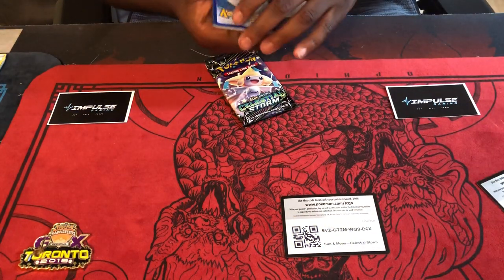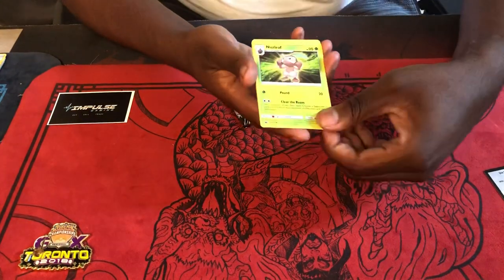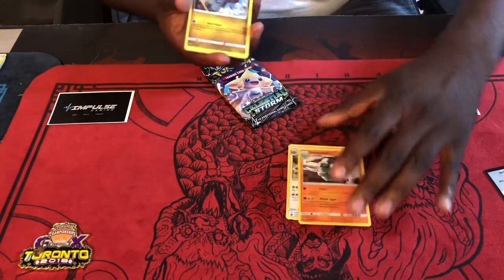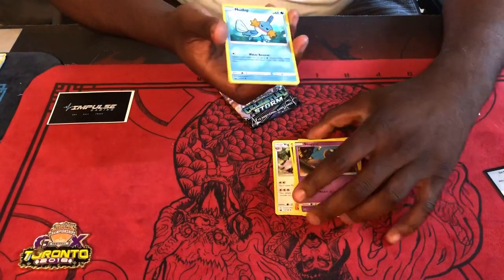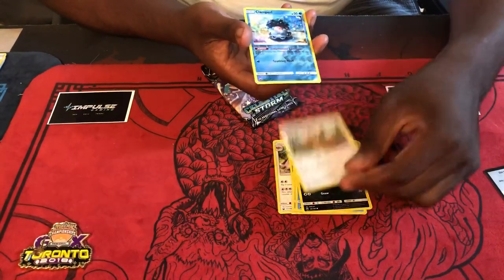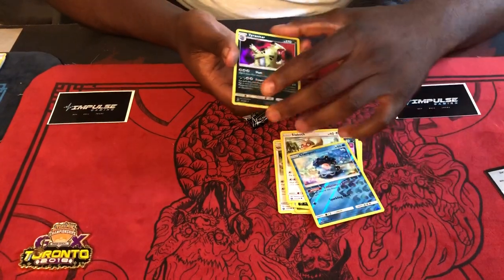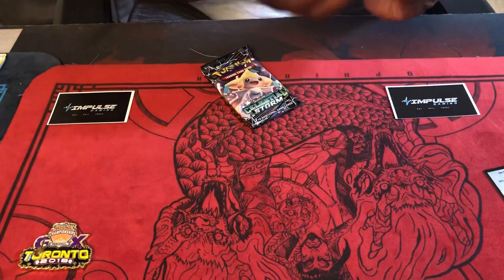All right, next code here for you guys — one, two, three, energy there. Here we go: Roselia, Vigoroth, Dawn, Fanbuzz Gone, Shedinja, Mudkip, Rattata, Slakoth, Slack Off. For our first holo is Clamperl and holo Heracross — not too bad.